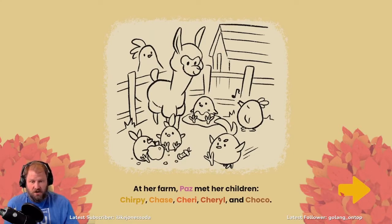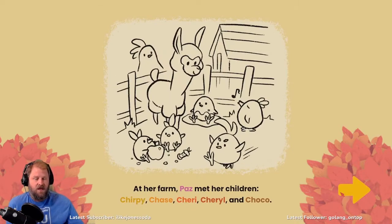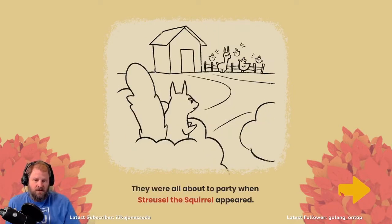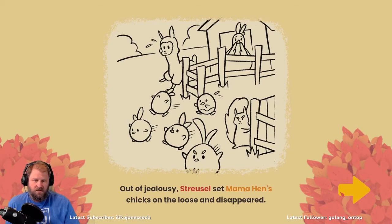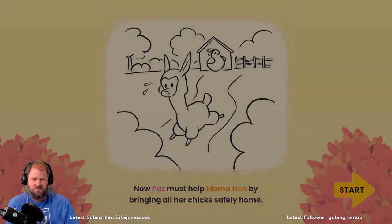With indie games like this, the intro cutscenes don't have to be cinematic — this is actually really nice. So Paz the alpaca met Mama Hen and her children. For a second I thought they were the alpaca's children — I feel dumb. Then Streusel the squirrel appeared; out of jealousy, Streusel set Mama Hen's chicks on the loose and disappeared. Now Paz must help Mama Hen by bringing all her chicks safely home. I love this story — super cute.